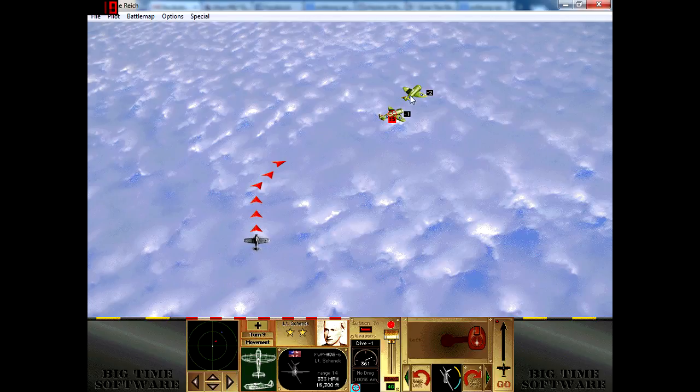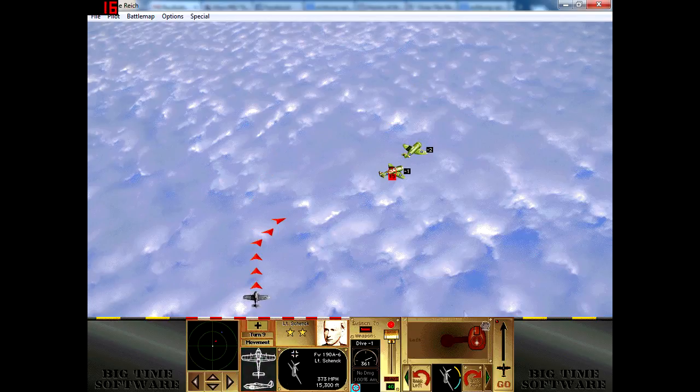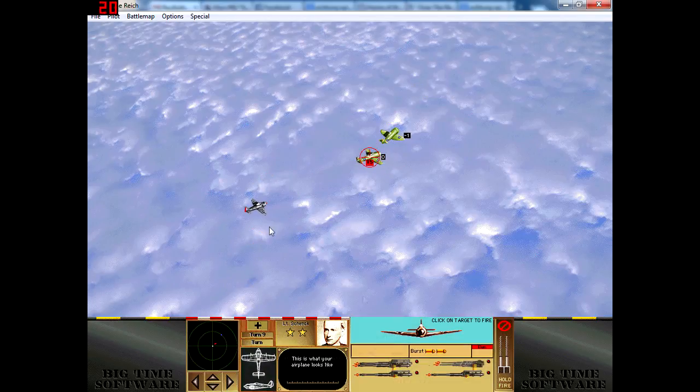If your pilot has no experience he can only fire with 'Blaze Away', which is very ineffective — lots of ammo and can jam your weapons. With one star of experience you can also 'Burst', which is a normal shot, normal ammo expenditure, and reasonable chances to hit. With more than one star of experience you can also use 'Snapshot' — a very short burst, lower chances of hitting, but burns very little ammo. We're going to go for a normal burst.